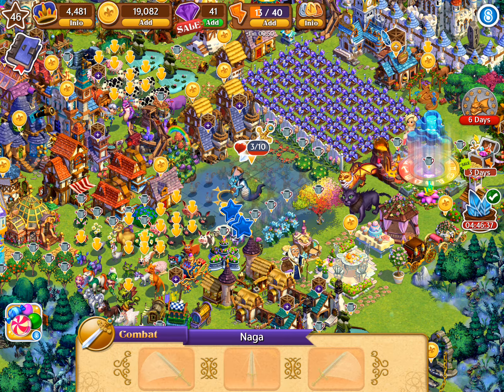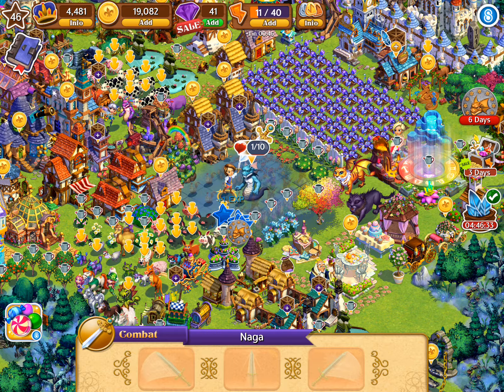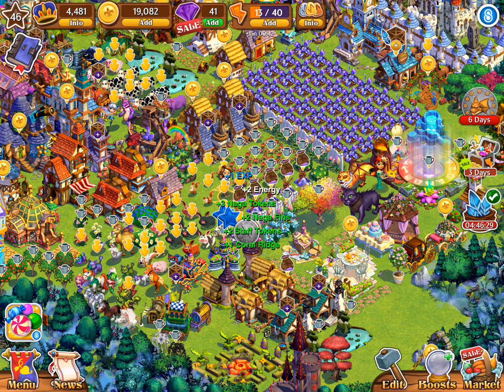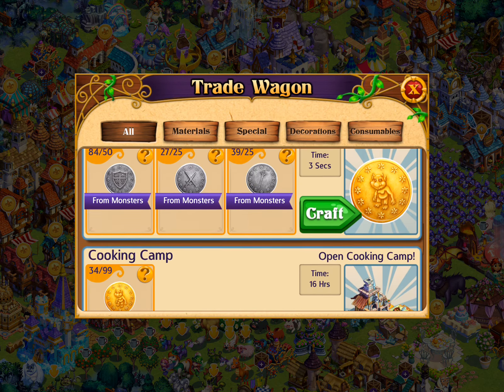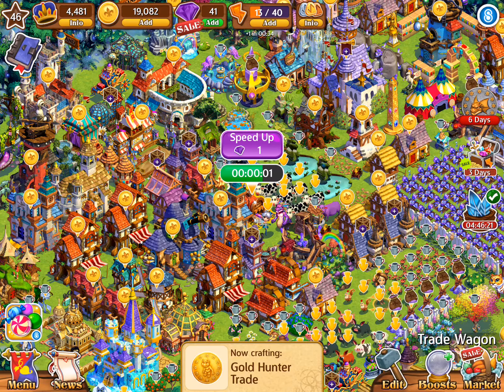Okay, extra energy — quite generous this time. One, no token, and the last one — it's killed! Yeah, some extras. When you collect enough, you can always exchange for it in the gold hunter trade for a golden token.